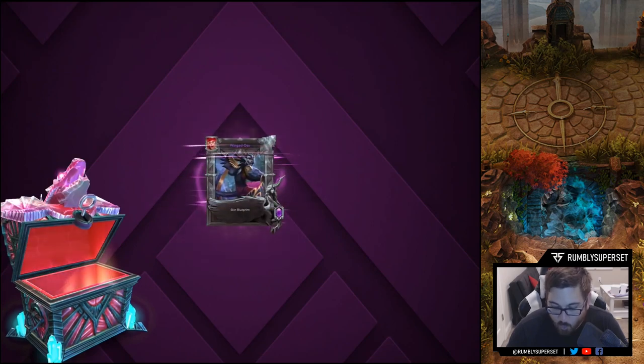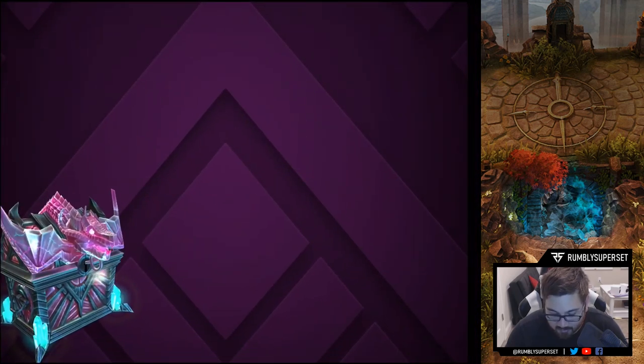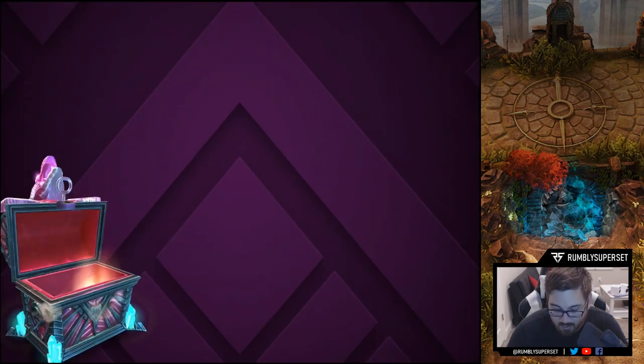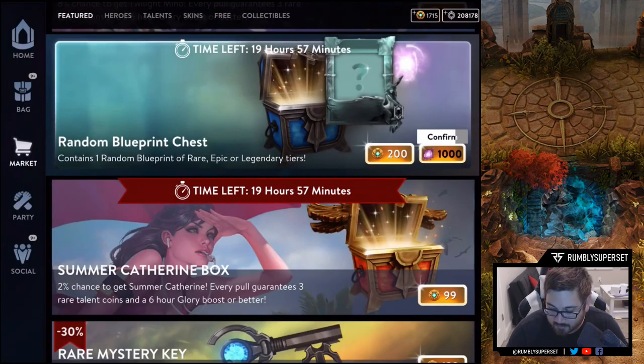Number eight — Pillar Jewel. Number nine — another Shogun Ringo. Number ten — oh, we got Winged Ozo and it's an epic, nice! Number eleven — Sorrow Blade Glare, that would have been a good one, well it's like a reskin of the original. Number twelve — Air Combat Sky.